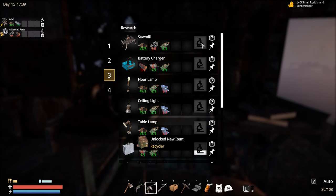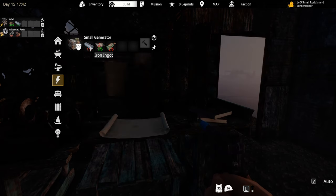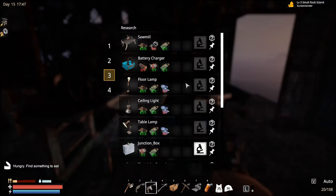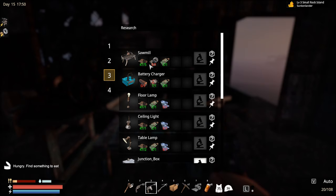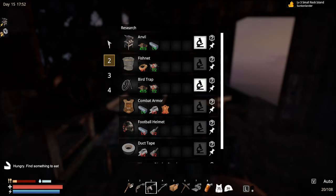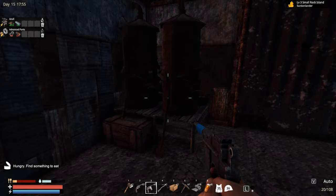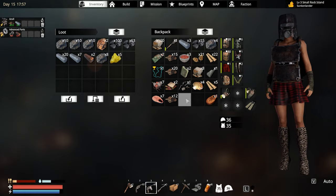Let's try to see if I can build a generator. I need five electronic parts and I don't have enough — this is gonna be a problem. Can we research electronic parts? Apparently not here, maybe at research level two. Not even there. Okay, burn more iron.